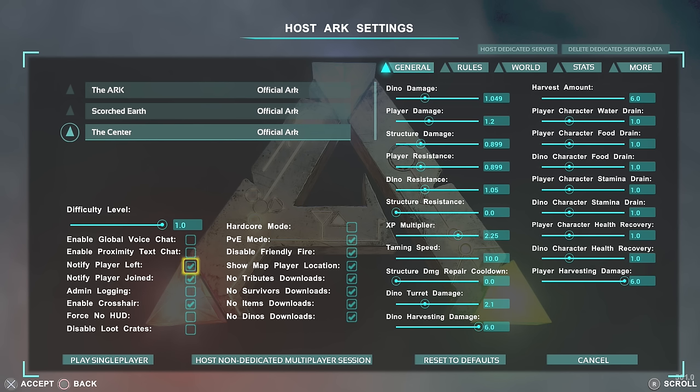Then we've got a couple basic ones: no fire player left, no fire player joins — it just tells you whether players have joined the server or not. Then there's admin login, which lets you know if anyone is using commands or cheats to spawn stuff in or do anything to the world. Clicking it off means you won't see what's happening. I have this turned off because I have a big team of admins that build on my servers, and it can be quite annoying having it pop up in the corner while playing.